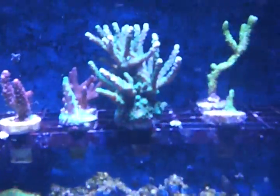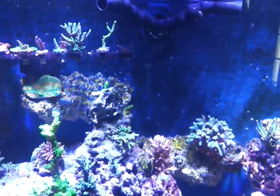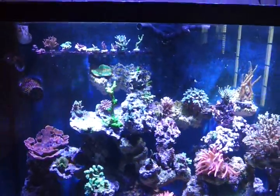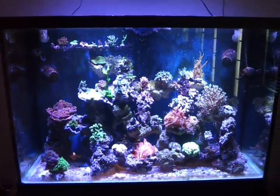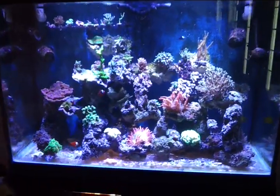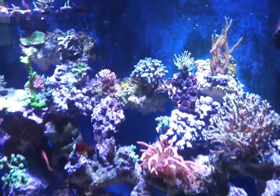So everything's doing great. This is the Reef Catalyst Faro's LED system. It can change at 1% increments of intensity. It can do cloud simulations. It's 90 watts of Cree LED with 5-watt LEDs and 3-watt LEDs, four different colors — phenomenal coloring. Comes with a wireless remote control, and it makes all the coral look fantastic.